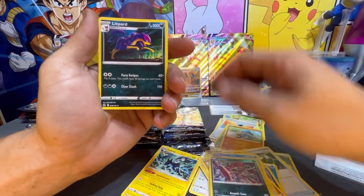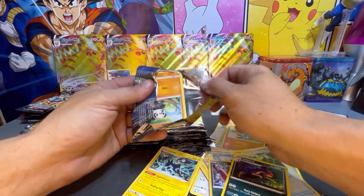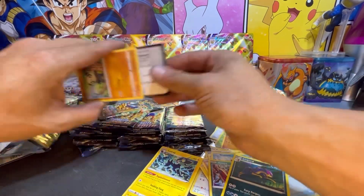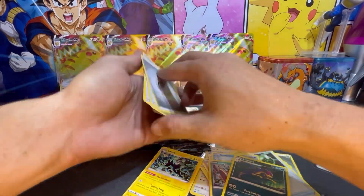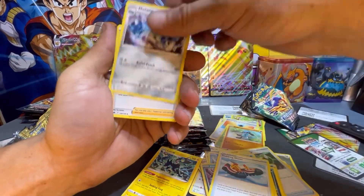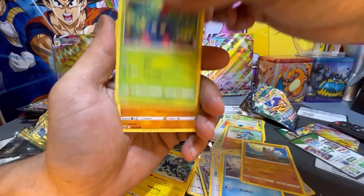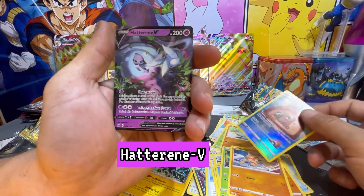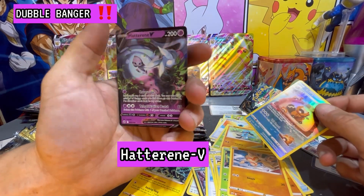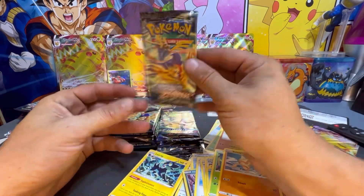Switch, Snorunt, Hop, and a non-holo hit. Alright, we're doing pretty good — golden pull on our first pack. Here's your code card. Pack trick from the back to the front. Started off with a Steel Energy, Trekking Shoes, Metang, Digging Duo, Snorunt, Rock Ruff, Tangela, Baltoy — and a Big Pearl Trainer Gallery followed by a Heatran V! Double hit — four packs, three hits. Let's keep going!